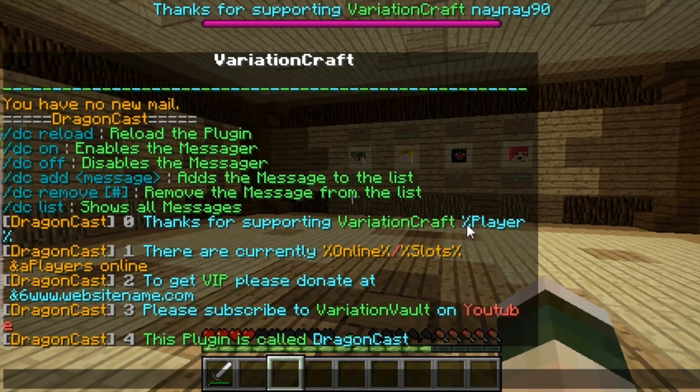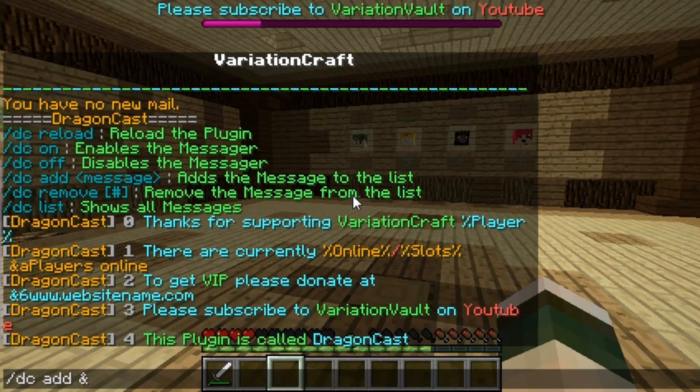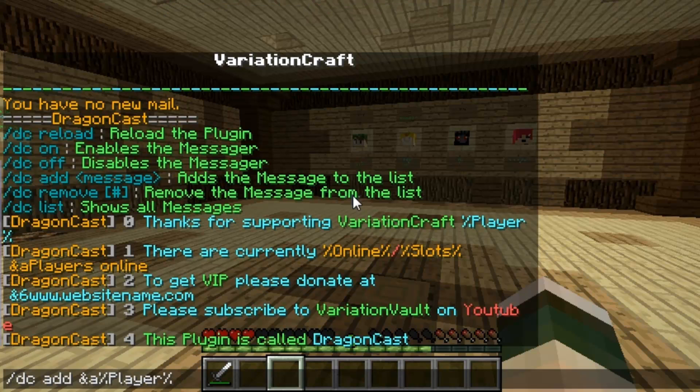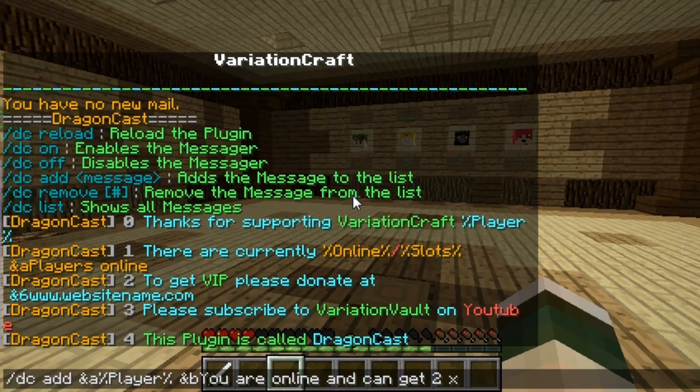So obviously %player will display the player's name. If you do dc add and then add a message, you can include the %player tag. Using the & symbol for a colour tag — I'll do &a which is green — then %player which shows the player's name that's reading the message. Some example messages I've got are thanks for supporting the server, currently online however many players out of how many, to get VIP go here.